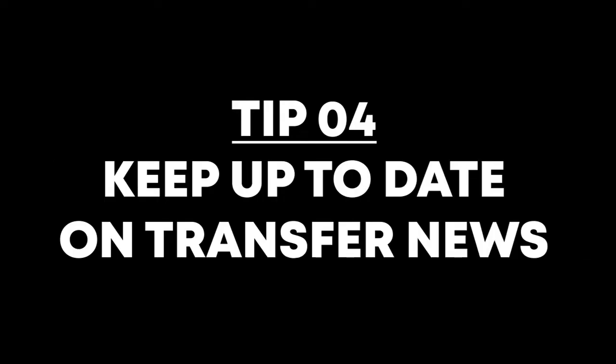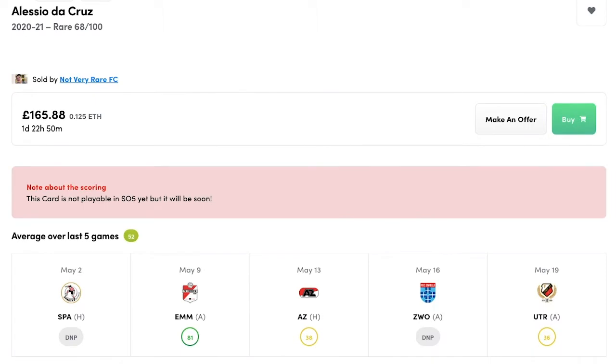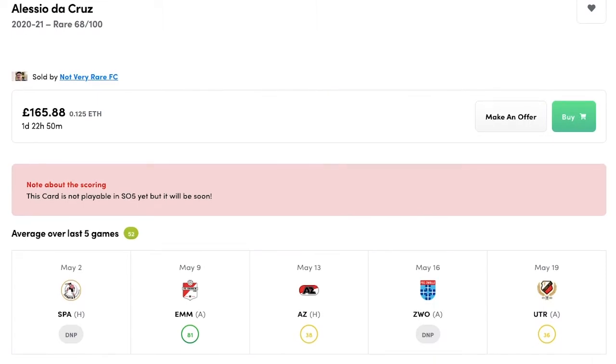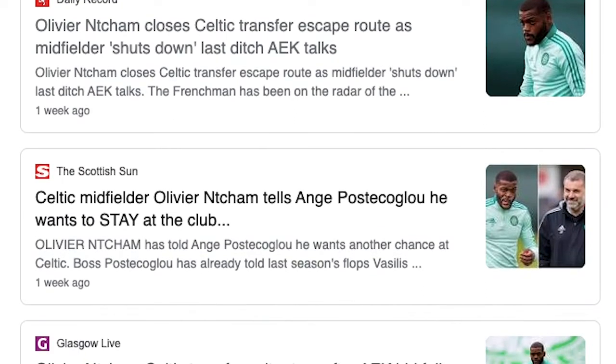Moving on to tip number four — an important one — is to follow transfer news in the off-season as well. You don't want to be buying a player who's moved to a team outside of SoRare's coverage. It's also worth keeping an eye on players potentially moving to a club where you think they could score decent points.